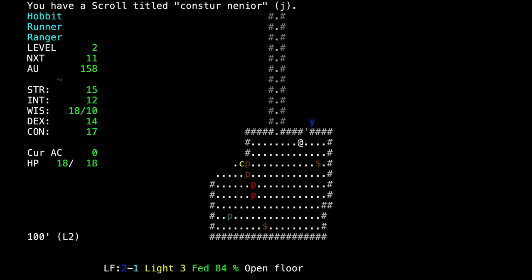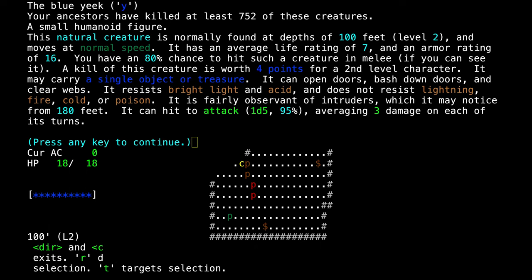There's a lot of people here and a blue yeek. He only has a life rating of 7 and an armor rating of 16, so I have an 80% chance of hitting him. He resists bright light and acid, but does not resist lightning, fire, cold, or poison. He's fairly observant of intruders, noticeable from 180 feet. He averages 3 damage on each of his turns — a lot less than the soldier.